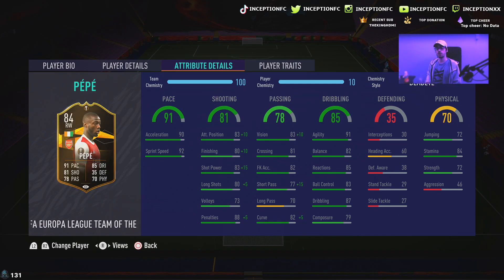The thing we're going to be trying out in-game is his dribbling, because he is a player that is 6 foot tall. He has 91 agility, 82 balance, 85 reactions, 83 ball control, 87 dribbling, and 79 composure. I think the composure is going to affect the card a little bit, especially given his height and dribbling stats. Physical stats — 84 stamina with 72 strength. 84 stamina is pretty decent.